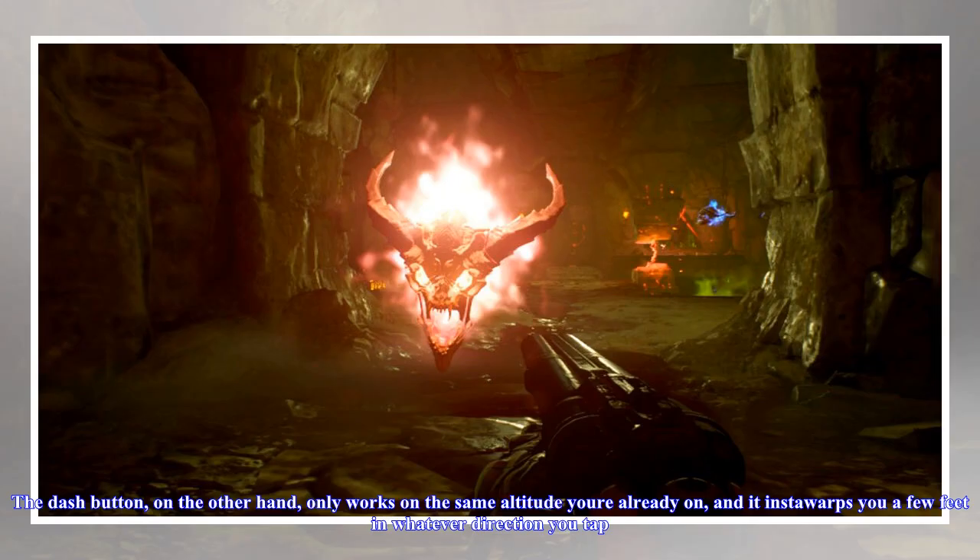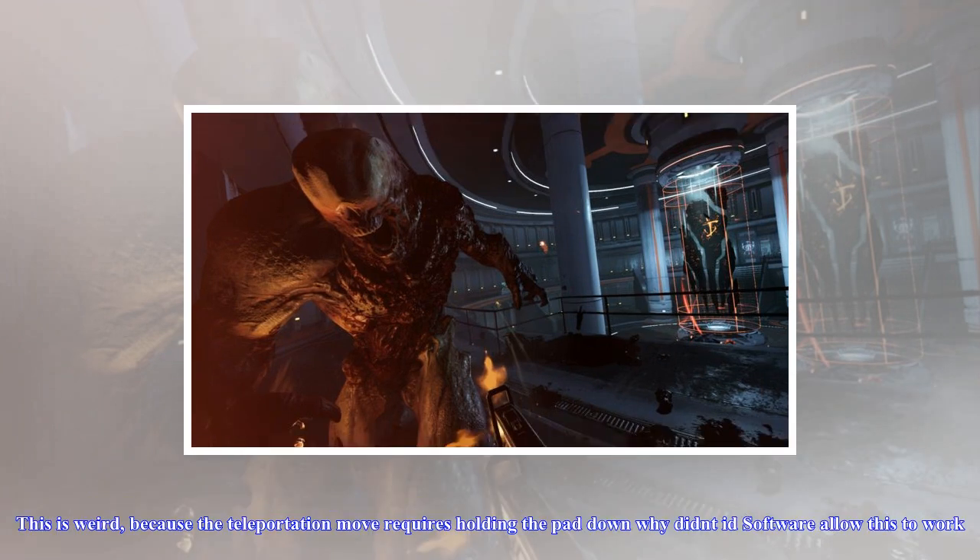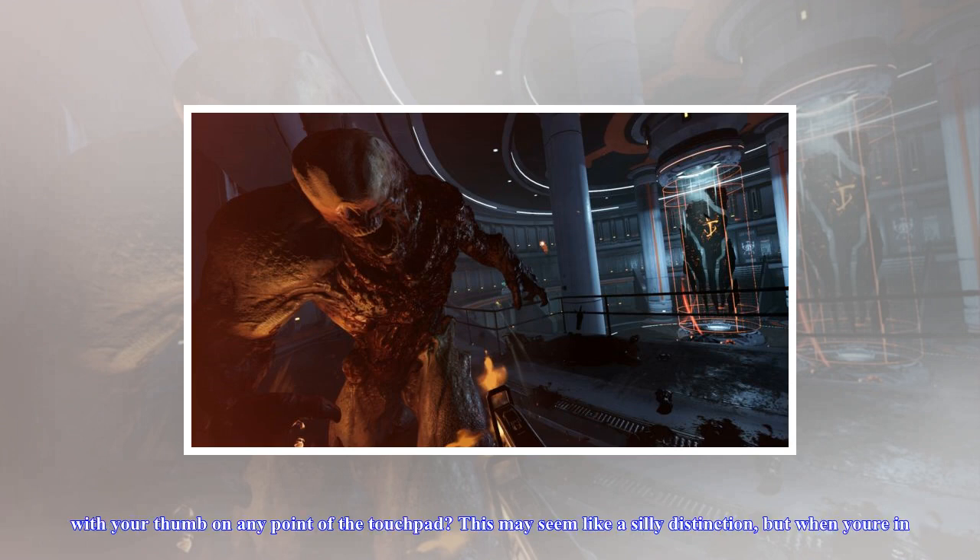You can ascend to high platforms or descend to depths and downstairs with a teleport. The dash button, on the other hand, only works on the same altitude you're already on, and it insta-warps you a few feet in whatever direction you tap. Both of these maneuvers require pressing the Vive controller's giant touchpad, and if you press the wrong spot on the pad, you will insta-dash instead of prepping a teleportation.